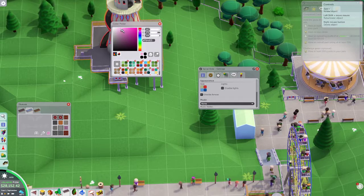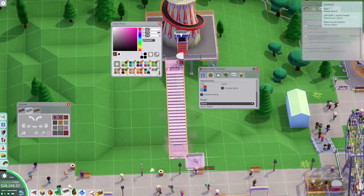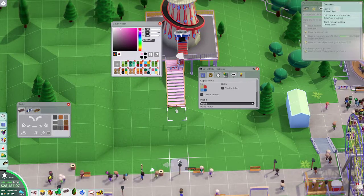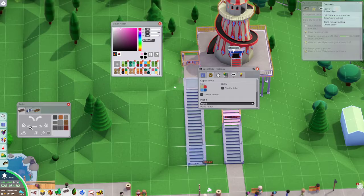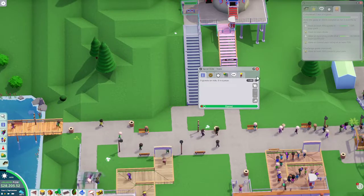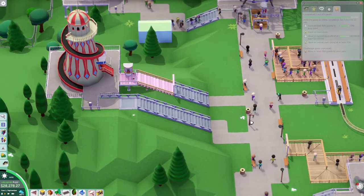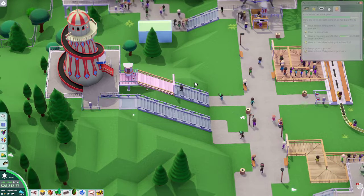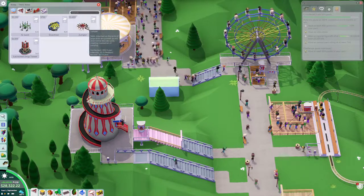Should we just go for like a pastel pink looking one? Oh my gosh, that's way too long of a queue line for this slide — there it is. That's gonna be a rough one to attract people up there. We'll see if it gets busy enough and hold it at a dollar — that'll at least deter people from going on it.